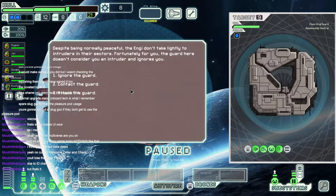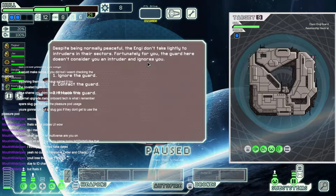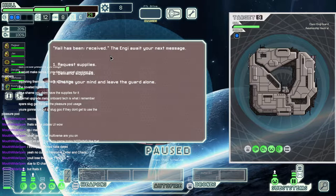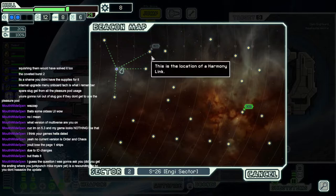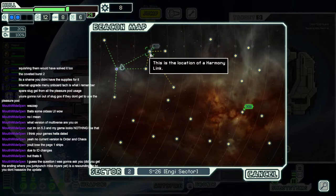I think maybe for next time we'll have to upgrade then, see what's new. Despite being normally peaceful, the NG don't take lightly to intruders in their sectors. Fortunately the guard here doesn't consider you an intruder. Contact the guard. Request supplies. Apologies — content stored for visitors equals 0%. Requesting that you do not ask again. Decide not to push your luck. Alright, fine. Bureaucrats. This is the location of a Harmony link.